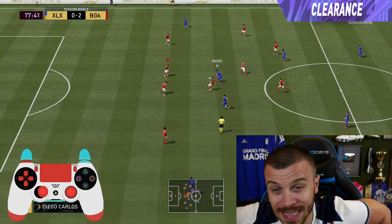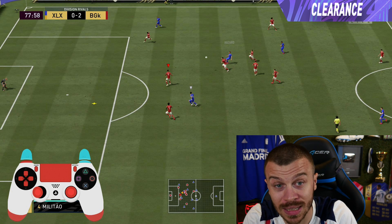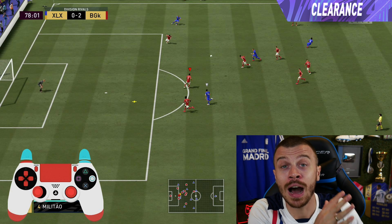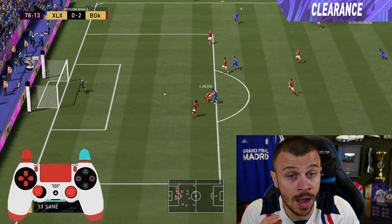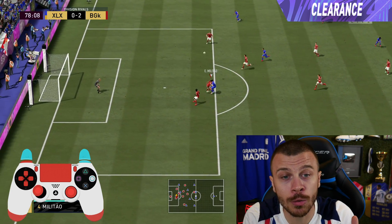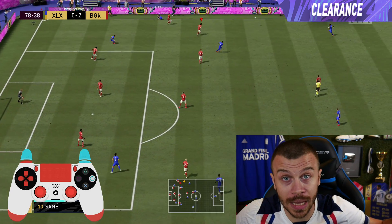In this example, unfortunately I cannot intercept the pass using the jacking movement. I press the circle button once and use the clearance technique in FIFA 21. In some certain situations when you're under pressure, feel free to press circle once and clear the ball and play for safety.